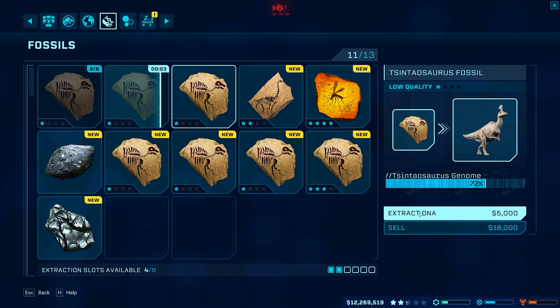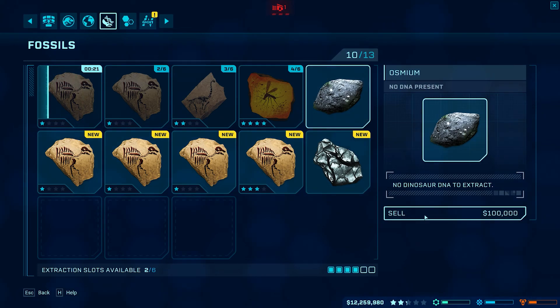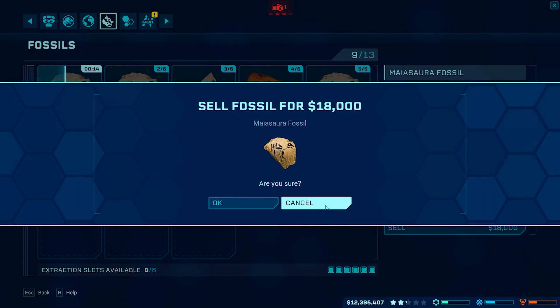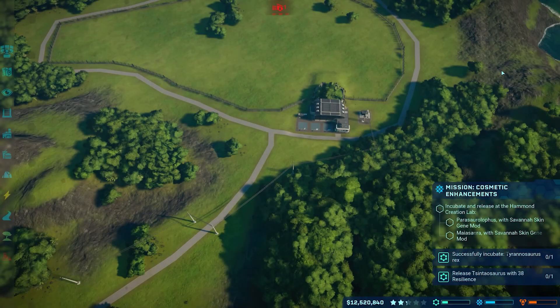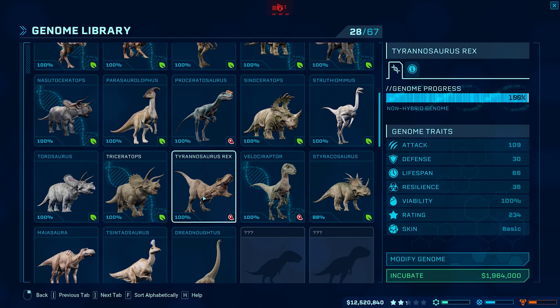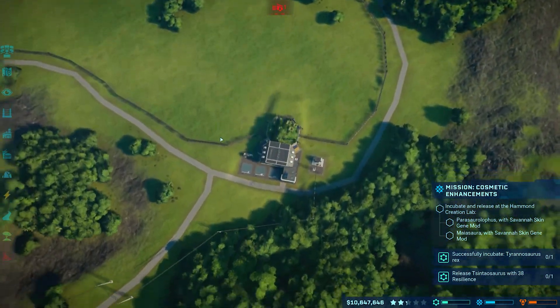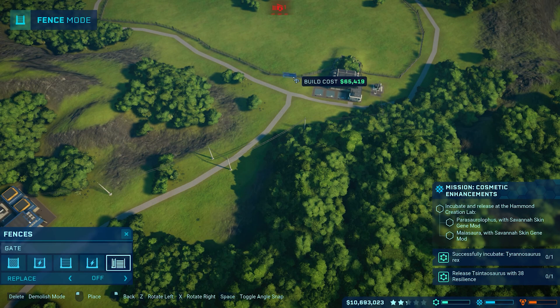Okay, so while we're doing that I think we have everything set up that we need for a T-Rex more or less. Let's start incubating one of those guys. Let's incubate a T-Rex — it doesn't matter, we're not going to put any extra stuff on it right now. Two million dollars to get a T-Rex — so if anybody out there has two million dollars you can have your very own T-Rex today. All right, so we've got to put a gate on this guy too. I really don't know if this is going to hold him.